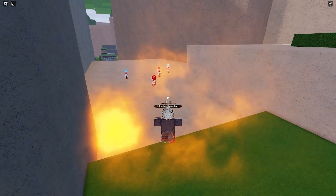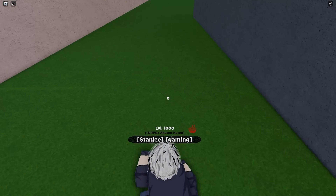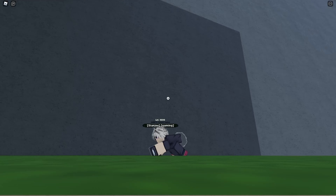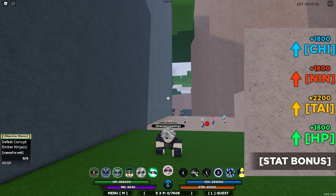Let's activate the first mode and see what it looks like. There's no full Tail Beast form — it just puts a bunny tail behind you. It's a white, low-opacity tail, and your hair becomes a little bit white as well. No leaking effect from it, just this — it makes you look cool. The stats give 1,800 on your chakra, a boost to your XP, and 2,200 on your Taijutsu.